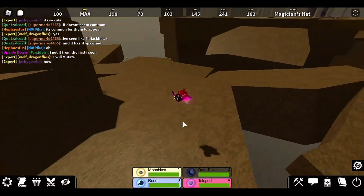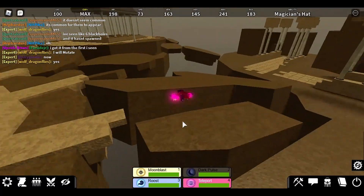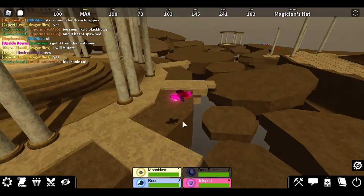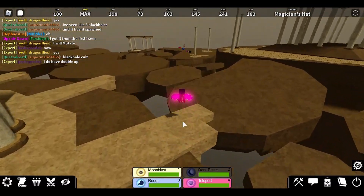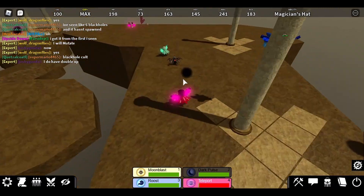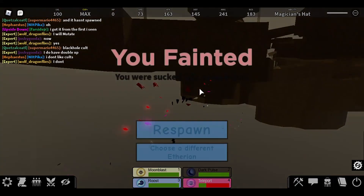The monster will spawn around it, so let's see if I can find one. Don't go in it — it does suck you in. It is very small. There we go, over there! The monster will spawn around this black hole. Oh, I died — I'm dumb.